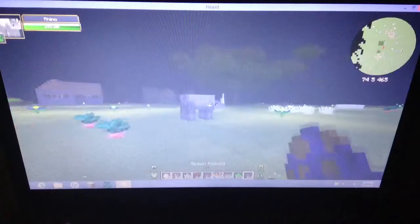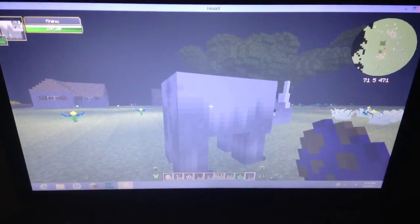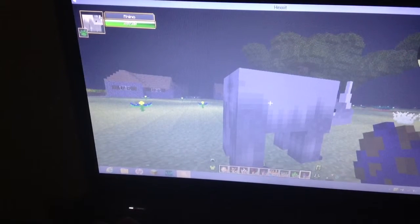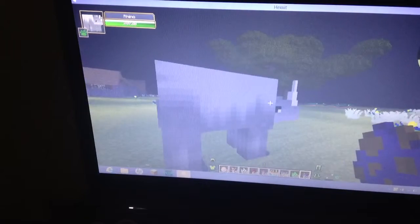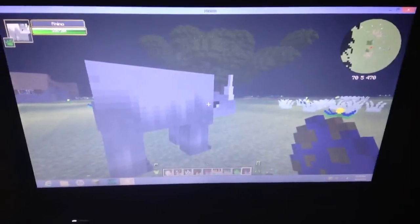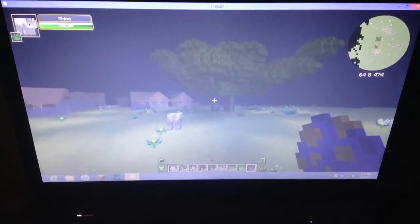There are rhinos too — I think they're pretty awesome. In the corner you can see it has the picture of the animal, the name of it, and its health. And in the other corner there's a map, which shows you the coordinates. That's pretty cool.